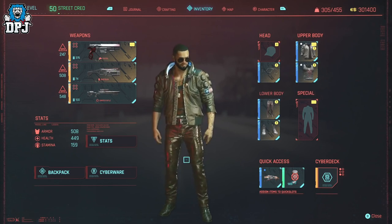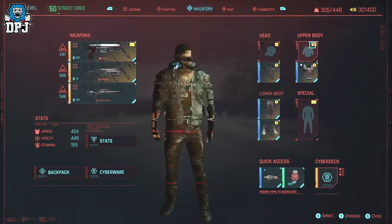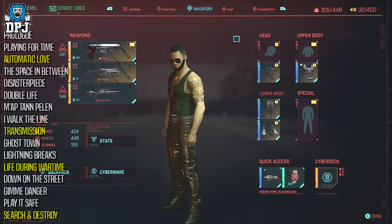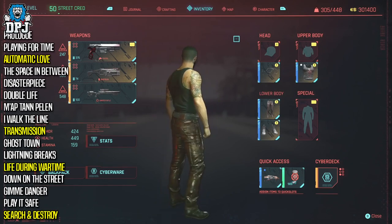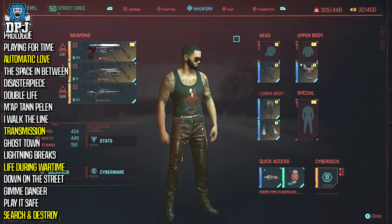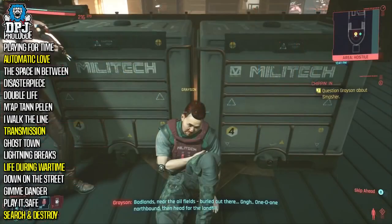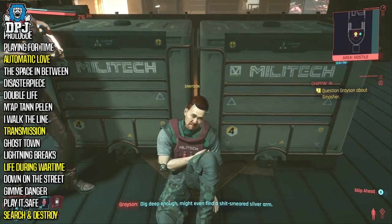Before we get into that, here's how the side mission is unlocked. Chipping In is a side mission which automatically opens up once you complete Tapeworm. This auto-completes when you do 4 main story missions: Automatic Love, Transmission, Lifestream Wartime, and Search and Destroy. Within these missions you chat with Johnny, and the outcome is auto-completing the side mission of Tapeworm, which then opens up Chipping In.